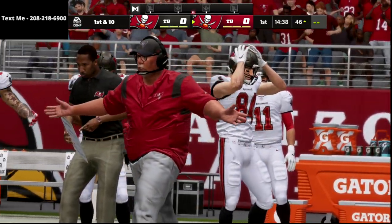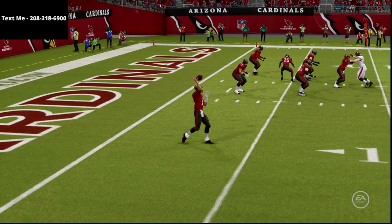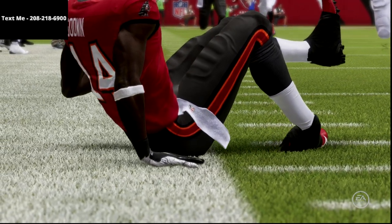You've got that post, you've got that slant, you've got the delay fade, but the crosser is really what builds this play and how deep it gets, even over the top of the 30-yard cloud flats.